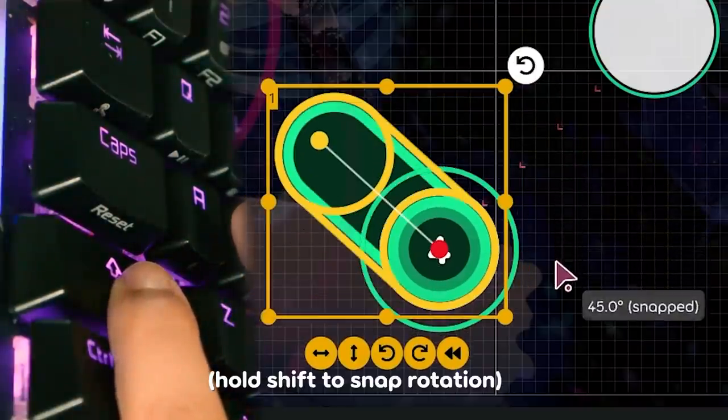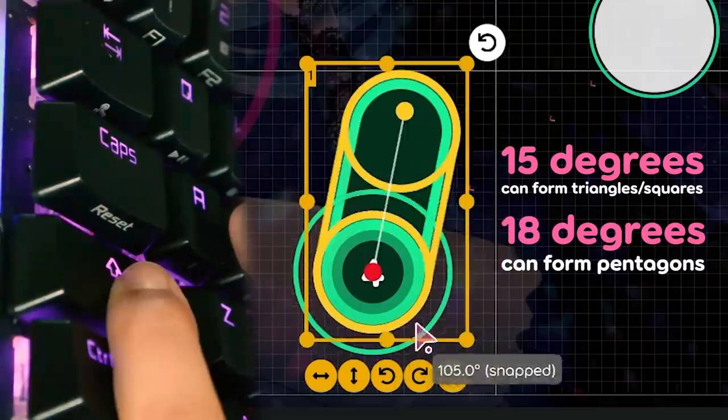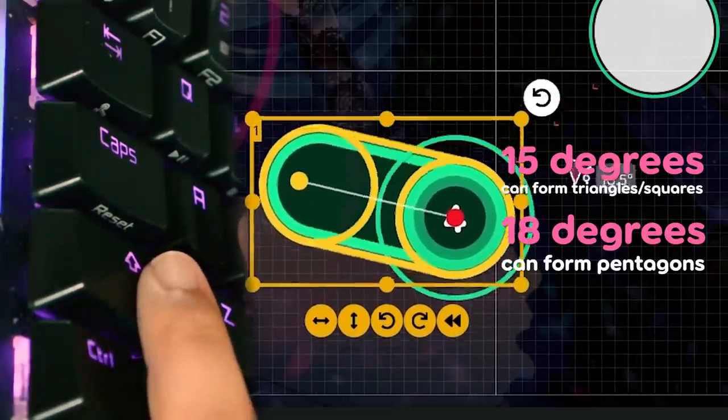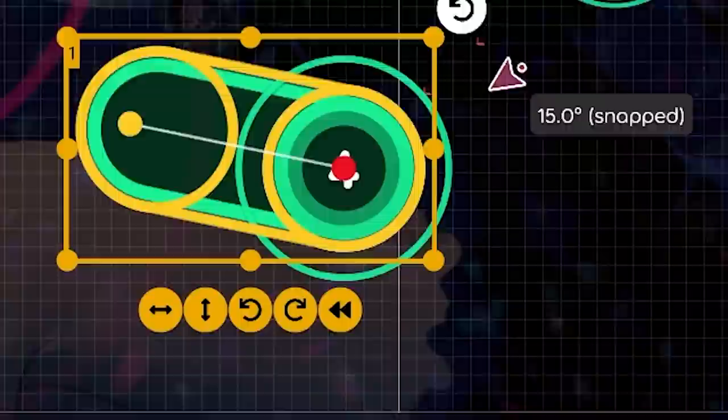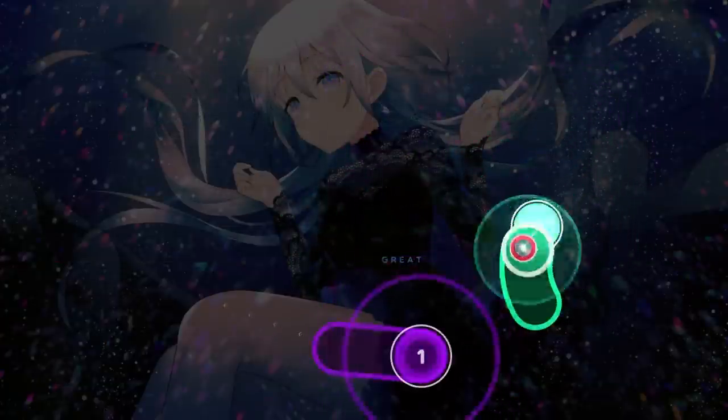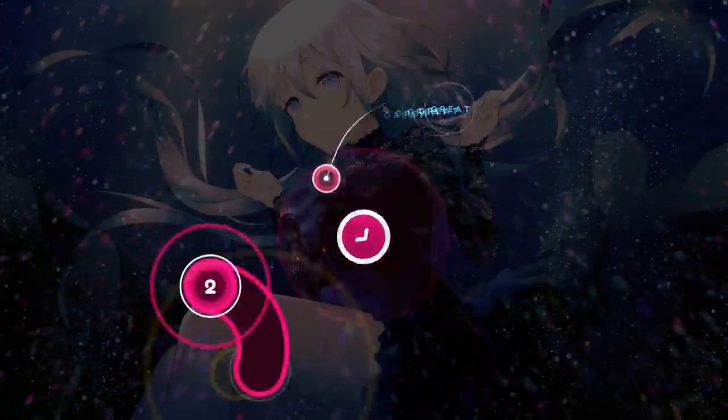There was a bit of discussion over whether 15 degrees or 18 degrees was a better snap. Right now we've gone with 15 because it's more of a standard angle, but we will allow the ability to change the snap angle in the future.